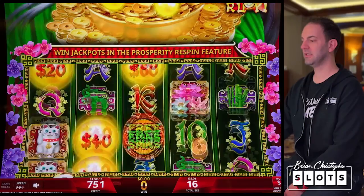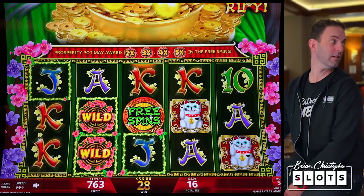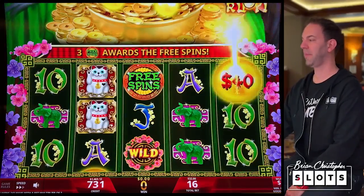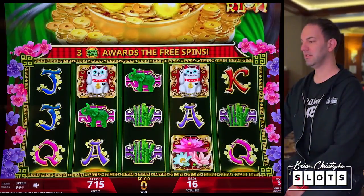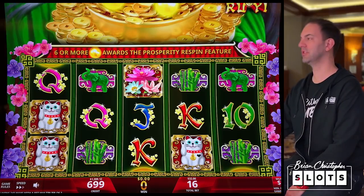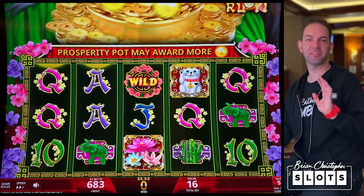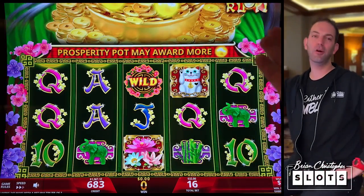Come on, free spins. I think we're getting more chances for a free spin at $24 — we had a lot of two free spins when we were doing $24, not as much since. Oh my gosh, we are even for the day including our jackpot! I'm going to change it up — let's try a couple $64 spins. Oh my goodness, it's glowing!